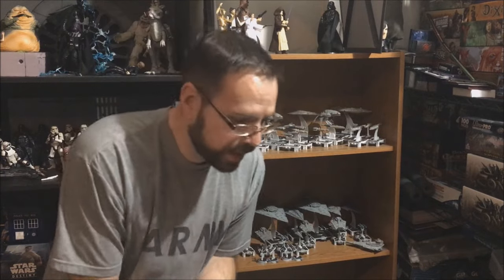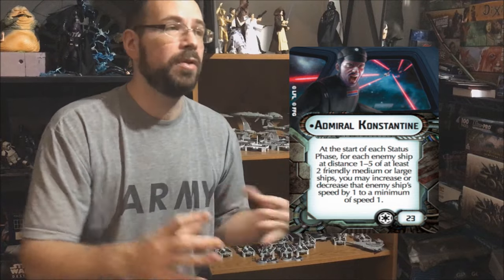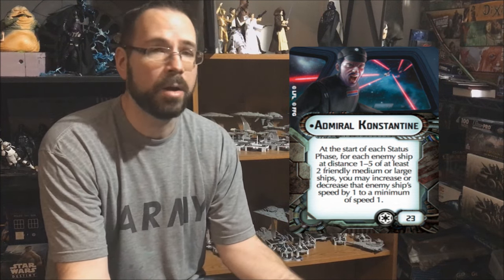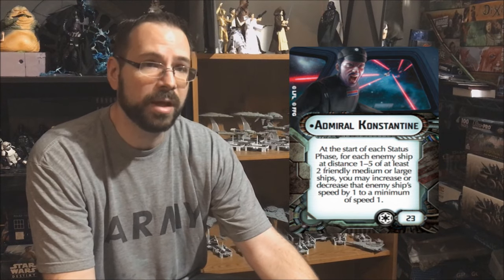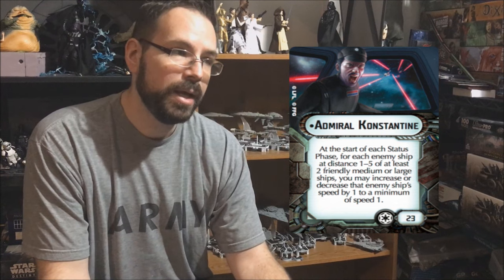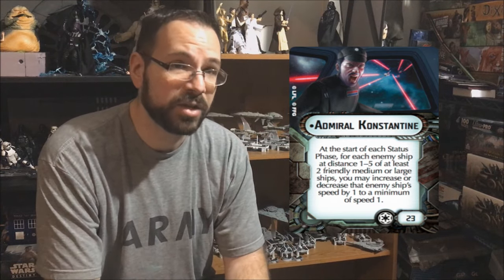Now let's talk about commanders — who shouldn't we pair with it first. At the bottom of my list is Constantine. Constantine needs medium or large ships to trigger his ability, and this is a small ship, so that's why he's at the bottom. He can fit into a Constantine build alongside other large ships, but if you were running all Gladiators and small ships, Constantine would be completely worthless. By including a small ship in a Constantine build, you're making the odds work less in your favor.